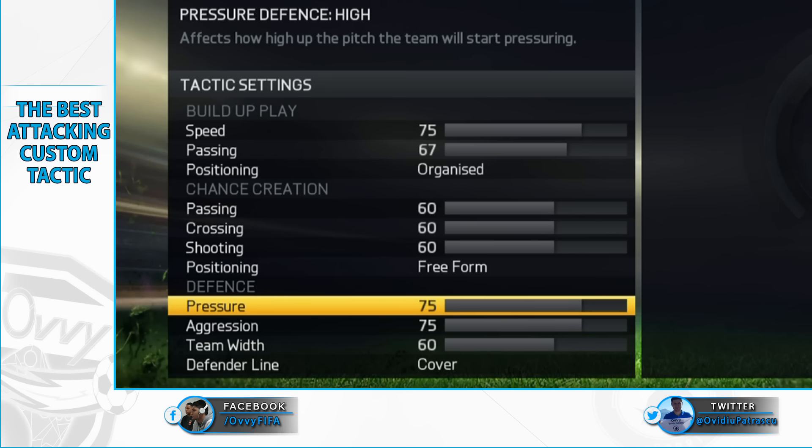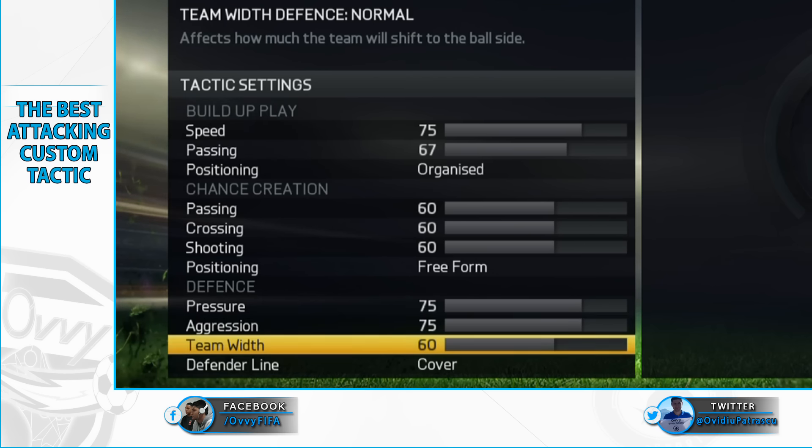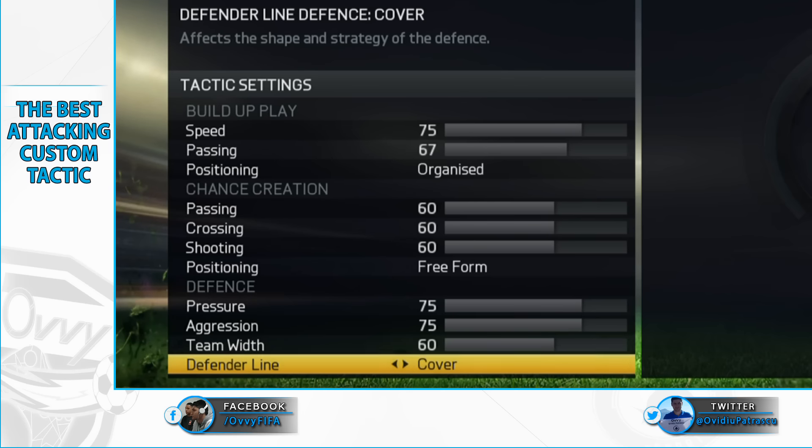Getting to our most important aspect: we want to put pressure on the opponent but not go all in, as another goal conceded would definitely mean losing the game. So 75 at both pressure and aggression will make your team have a higher line of defenders and put double or even triple pressure on the player in possession. Team width will have a balanced value, and we are not using the offside trap — we'll go with the cover option because the offside trap is way too risky in this situation.